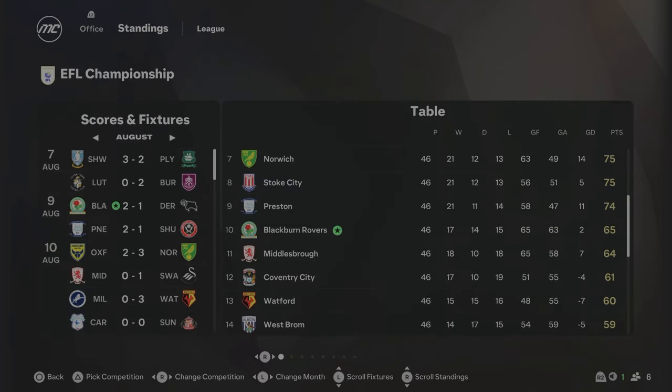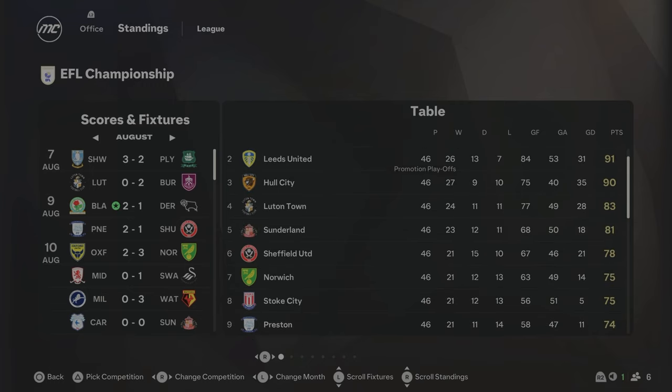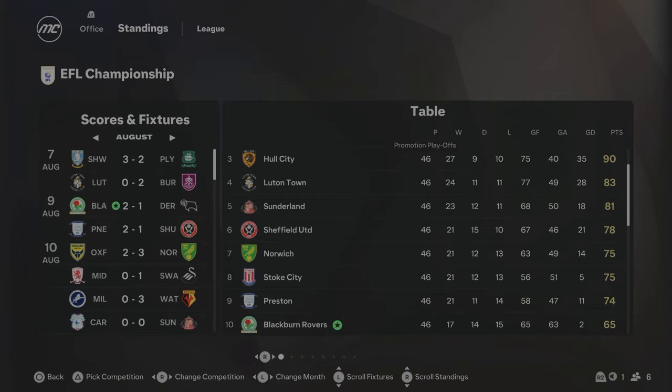We come to the end of Season 1, and Blackburn have finished 10th in the Championship with 65 points. We were about 10 points away from the playoff position — something to improve on for next season. But we didn't make any transfers this season, so I'm actually really happy with a 10th place finish. We are quite far from automatic promotion, but I think we could definitely try to sneak into the playoffs next season.